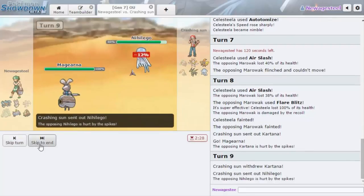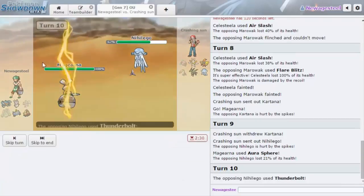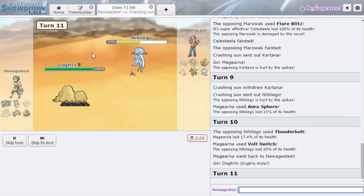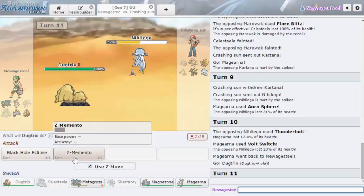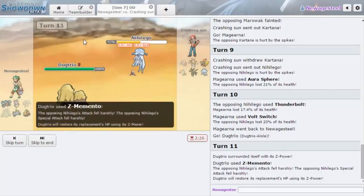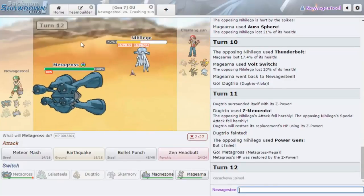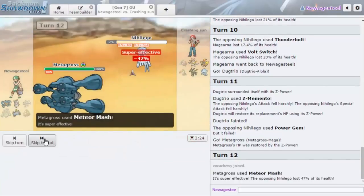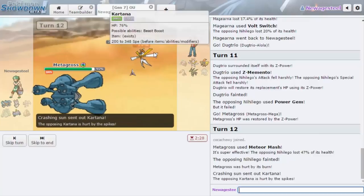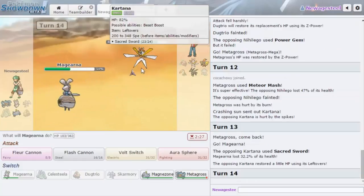Don't I just knock out Kartana? I felt like I had to go Magearna. He doesn't outspeed Dugtrio — I'm gonna go for Bolt Switch. Why'd he go for Thunderbolt? I need to go for the Z-Memento if he switches out now — that'd be really cool. He goes for Power Gem, we get Metagross in, we get the boost. Oh, it doesn't heal the burn — oh my gosh, that's not good! I thought it healed the burn, I thought it was like Healing Wish.